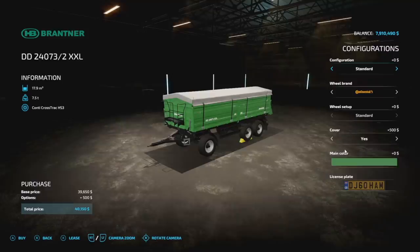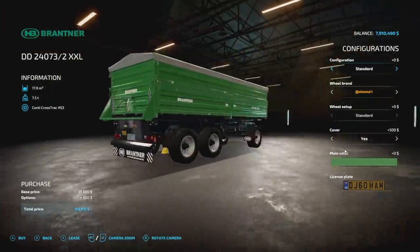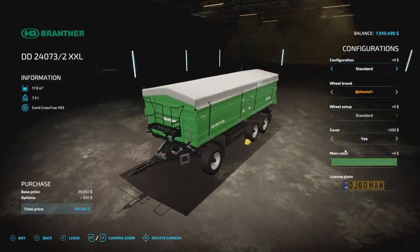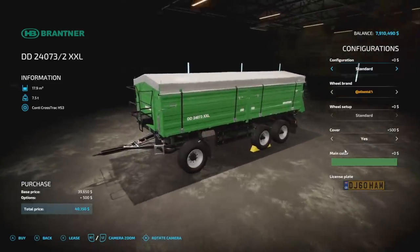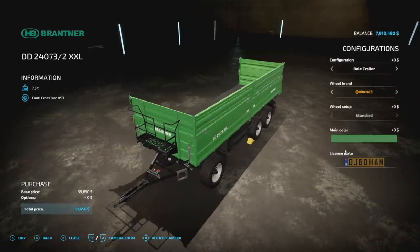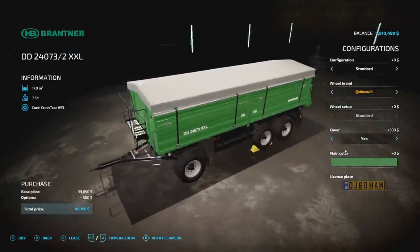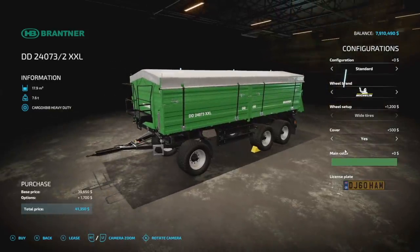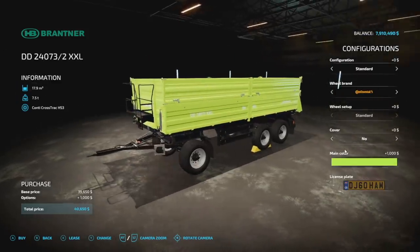Next we've got a modified Brander DD240732 XXL. This trailer is a tandem trailer so you can rock one in front and one in back. 17,900 liters, 7.5 tons, six slot requirement. You can throw an extension on there to bring you up to 25,500 liters. There's also a bell trailer that can go left, right, both, or not at all. Wheel brands: Continental, Trelleborg, Michelin, BKT, Vredestein. Cover yes or no, plus main color options.